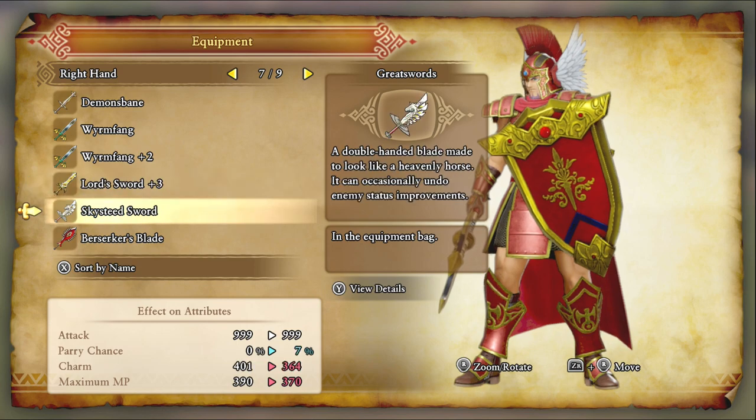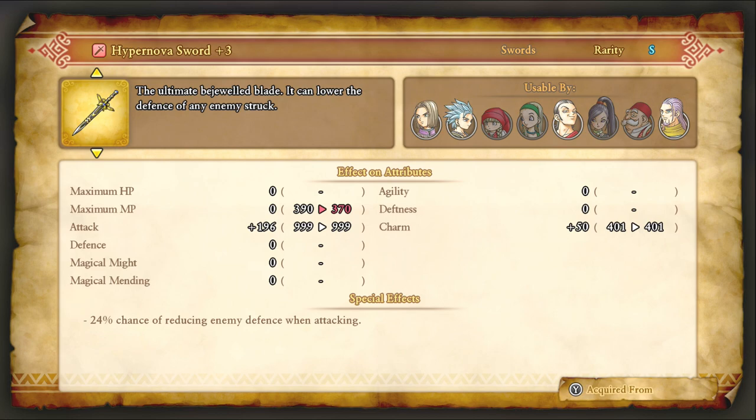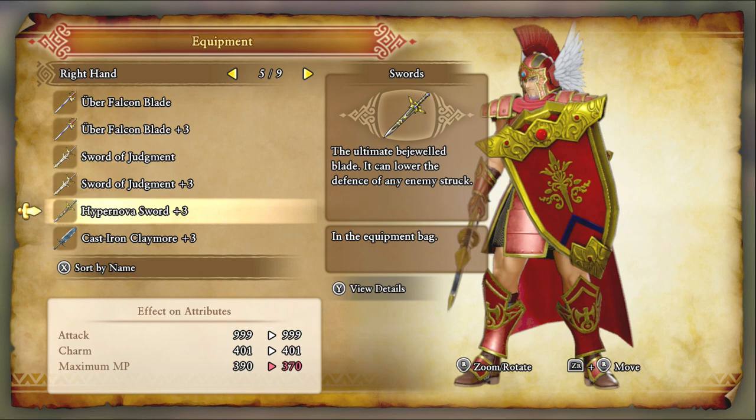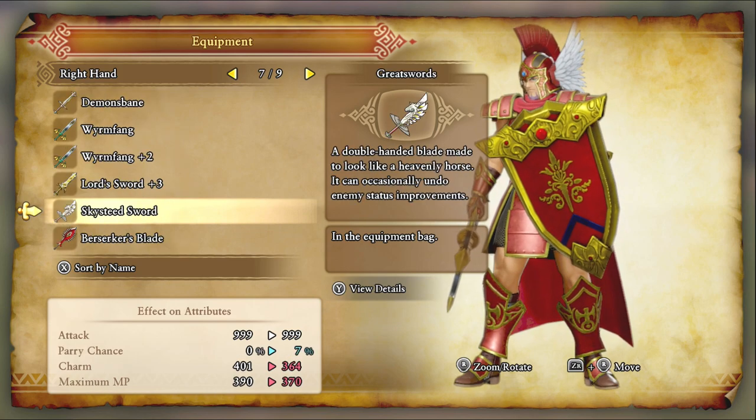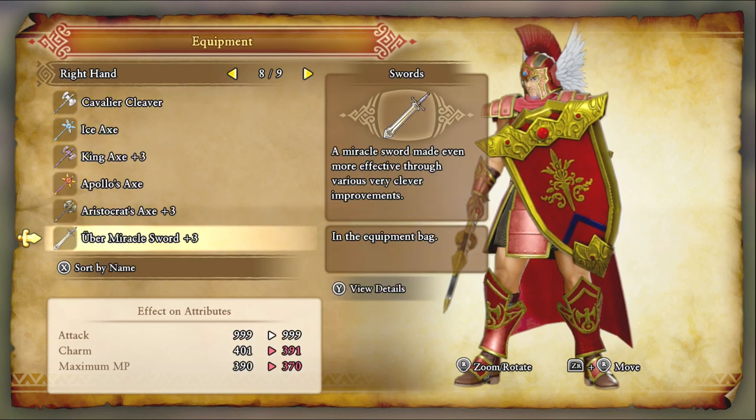What's the sword equivalent again? The Hypernova Sword — this sword right here, when it attacks, has a 24% chance of reducing enemy defense. So this could supplement a character like Rab or Veronica with the Sap spell. You might be able to get Sap on a boss or enemy that you're fighting, and you don't need to use Sap on them anymore, which is fantastic. I don't really use it, though — I'd rather just stick with my Uber Miracle Sword.